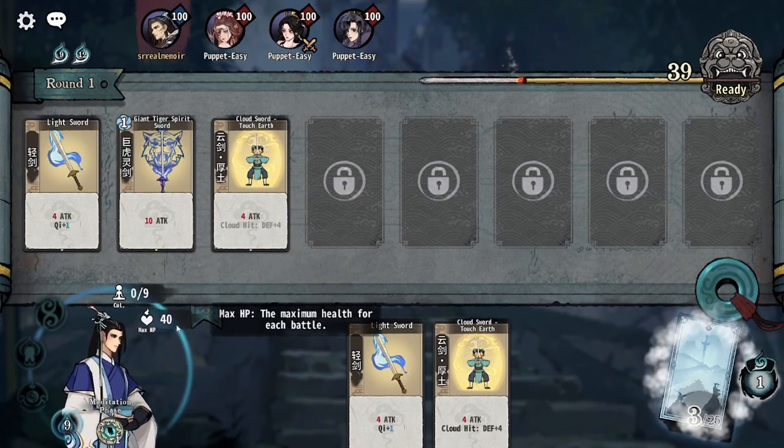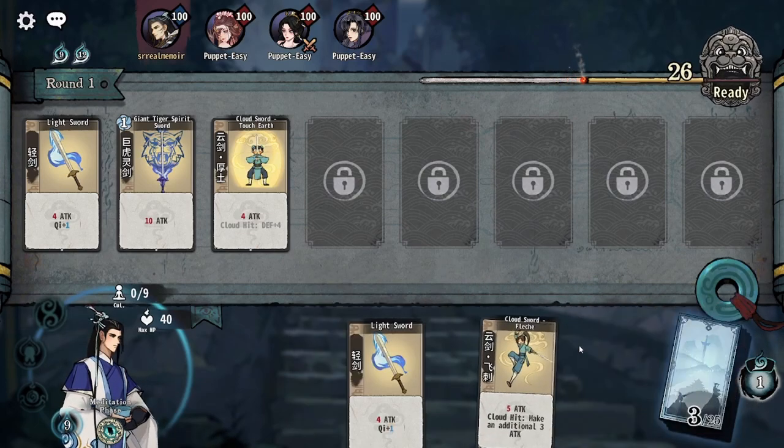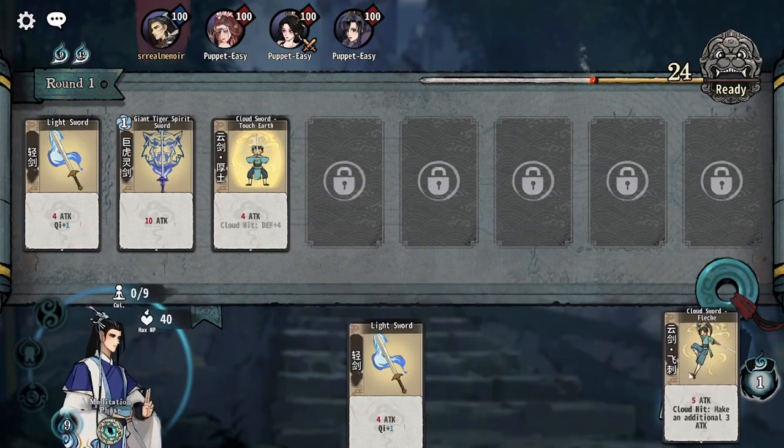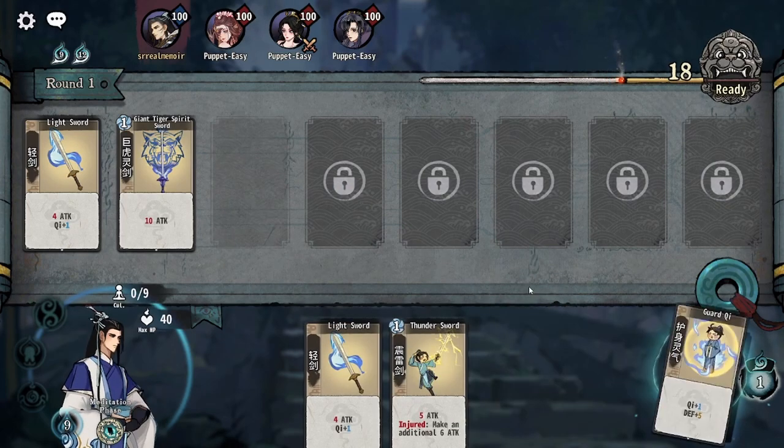There's some information along here. Your max HP you don't have to pay too much attention to. Your cultivate and your exchange numbers are your main sources of information that you need to pay attention to. You have a certain number of exchanges every turn, so by dragging a card here, you can exchange it for a new card. This character gets one free exchange, which is why that number didn't decrease, but that will go down as you exchange your cards.